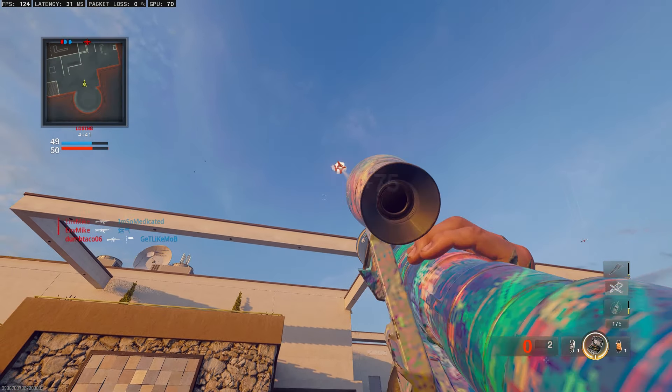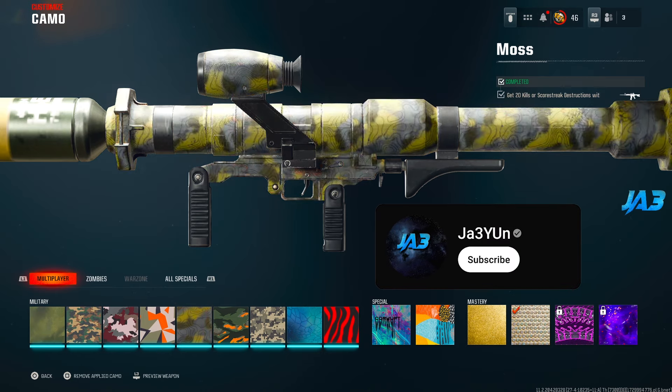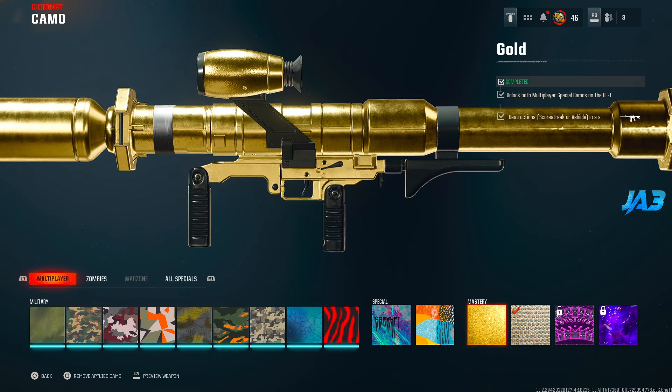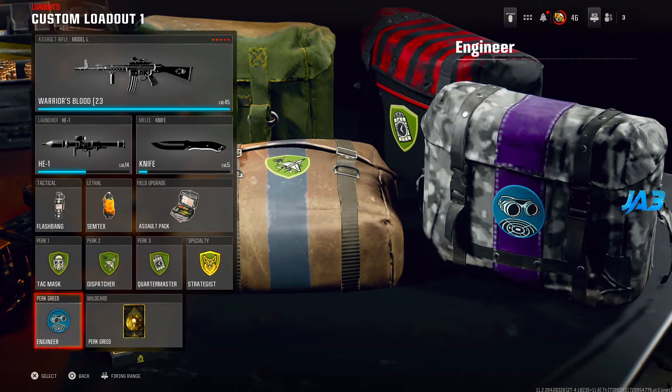It's currently October 29th, so if you're watching sometime later in the year this could be patched. But currently, as you can see, I have unlocked a diamond camo for my launchers and I don't even think I got more than 15 total kills on enemy scorestreaks. I've also heard from a lot of other people that it's bugged for them, but I'm going to give you guys a few tips to hopefully expedite this process.